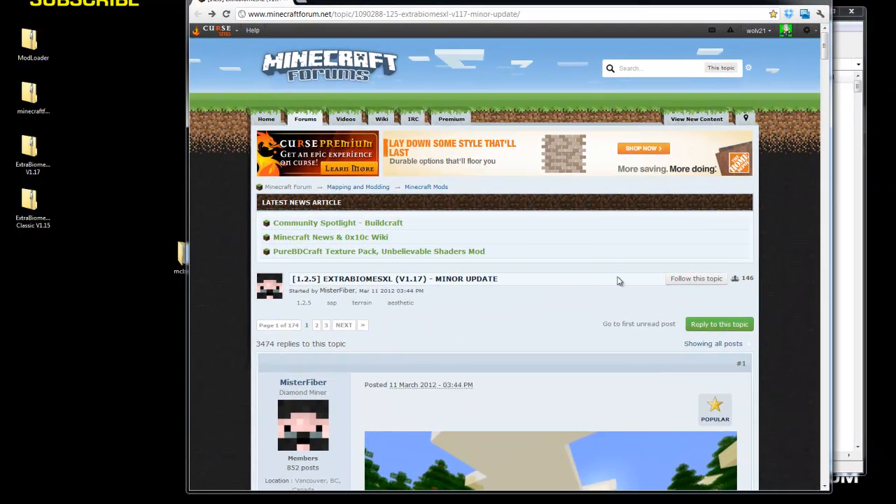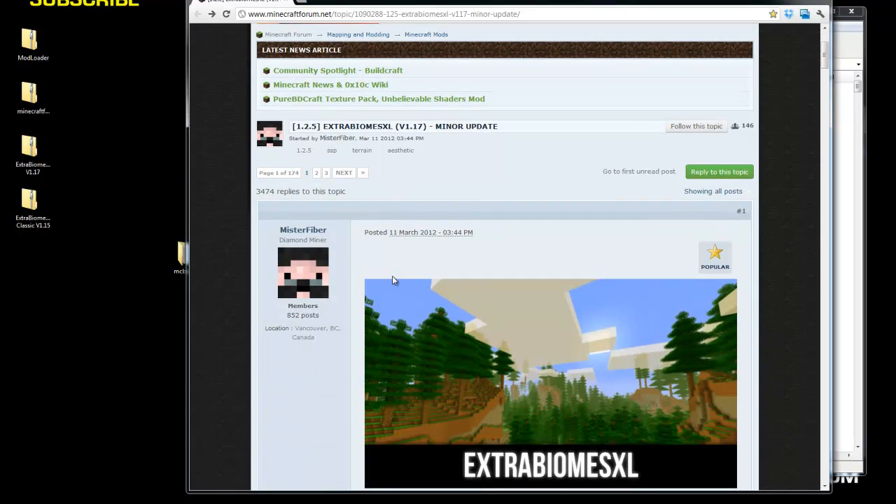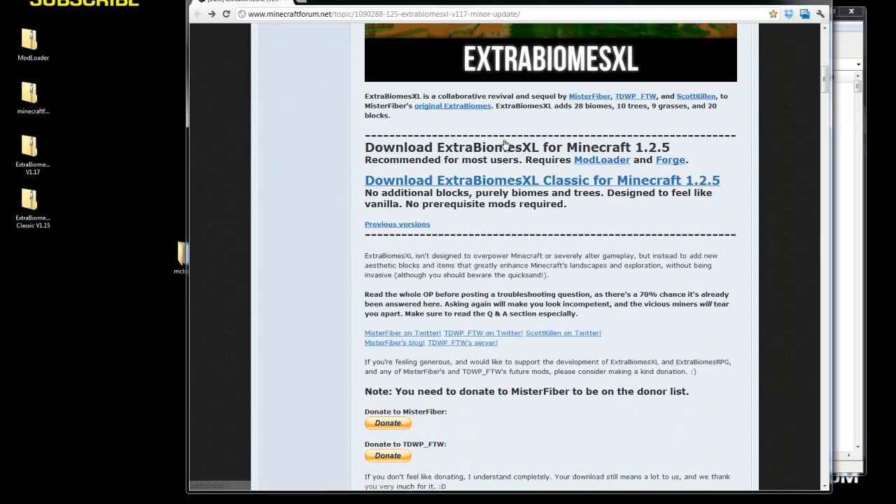The link for the ExtraBiomesXL forum post is down below. Once you scroll down, you'll see how to install it. For Minecraft version 1.2.5, it requires ModLoader and Forge — those links are on the page. You can also do it for Classic, which means no prerequisite mods are required. First, we're going to do the version that requires ModLoader and Forge.